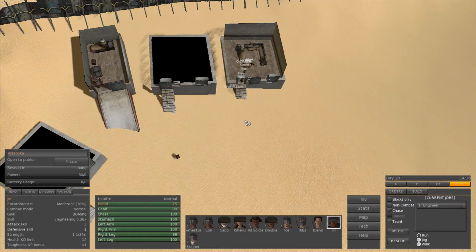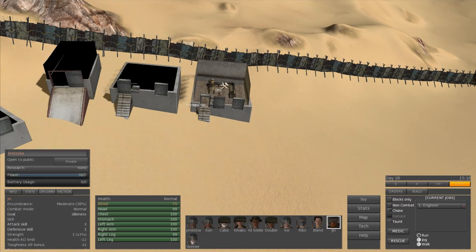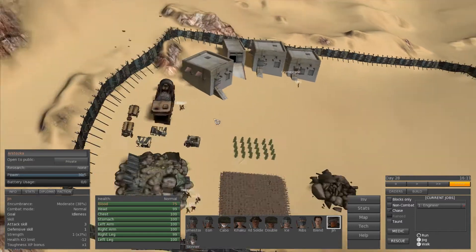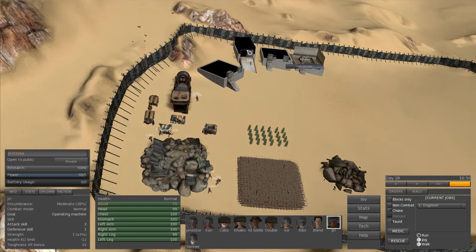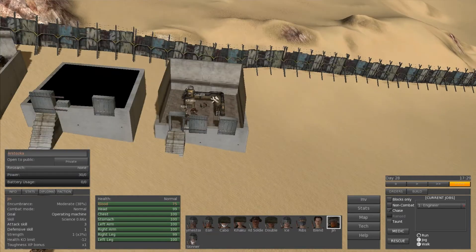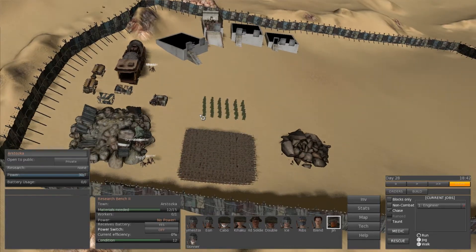I do notice there are some lag spikes in the game — it'll drop from 50 frames down to like 10 and then randomly shoot back up to 50 or 60 frames, and I'm not quite sure why. It only happens when there are a lot of NPCs on the map, which I think explains why they don't want you going above the set value. If we had more NPCs on the map than already are there we might run into some issues. We'll see if my computer or the game engine can handle that.